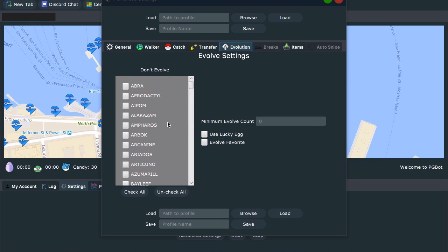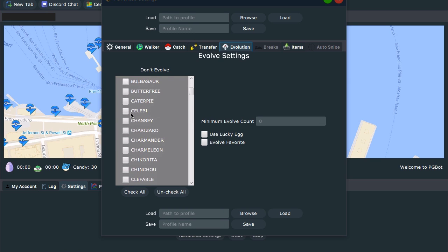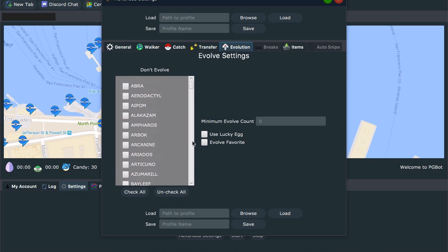For evolving — if you want them to evolve, go ahead with your settings here. Don't evolve, evolve your favorites, don't evolve your favorites. If it's unchecked, use Lucky Eggs — if you want it to automatically do that for you. I'm not going to do that.